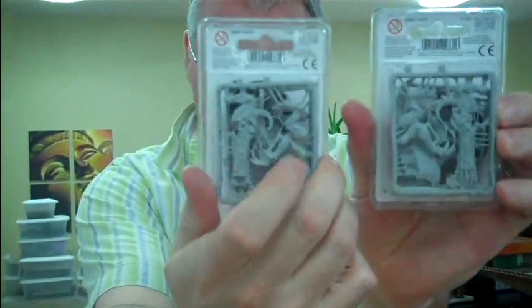Drop pod. Manticore. Two times Hive Guard — this is for a client, by the way. People say, Sean, what do you think of Finecast? And I say it's fine. Termagants — that's for the Fungus Nids. Six boxes of Assault Marines. I do not know what those are for, though. Close Combat Terminators. More Assault Marines.